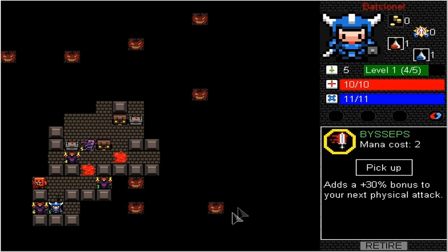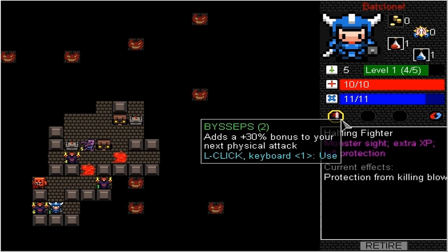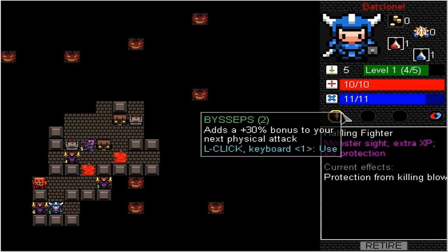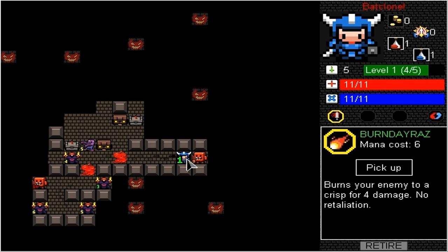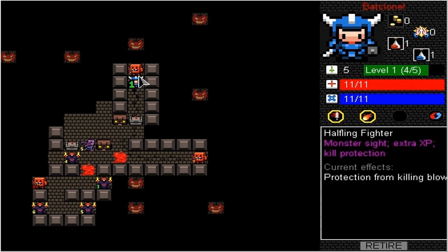If we walk over this potion thing or spell, we can pick it up. This adds a 30% bonus to your next physical attack, but we have to use it with mana costs. If we don't want one of these, we can throw it away in here, and since we're a halfling it'll convert to more health potions. We're going to keep that because adding 30% more physical damage is good for us. Let's go over here. We have a kind of fireball spell, and we're being blocked by another Meat Man. Looks like we'll have to go another way.